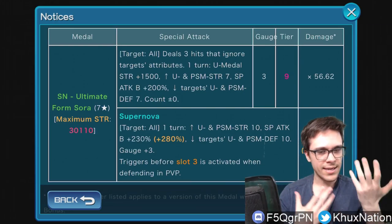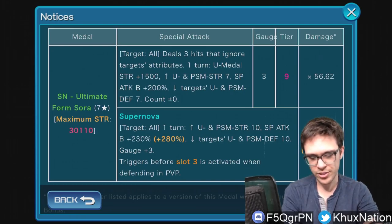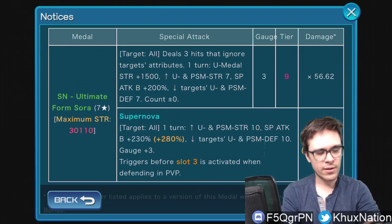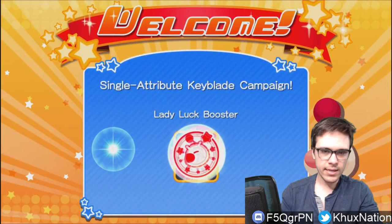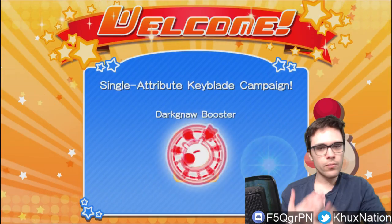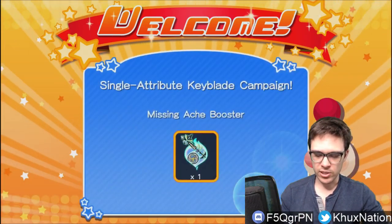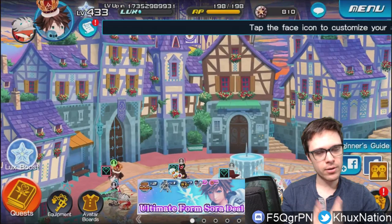Overall it's basically the same as what we've been getting recently — it's doing the same thing, just providing the strength buff for upright metals now. This does make things much easier for multi-attribute keyblades. One of the downsides of metals like Aqua, Terra, and Ventus was that you couldn't really use them as effectively on multi-attribute keyblades, since they only affect one attribute. Let me show you an example once I get through these notifications.